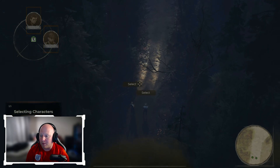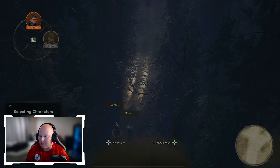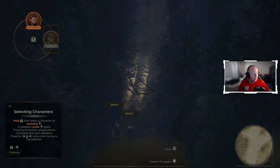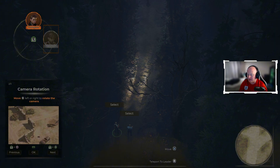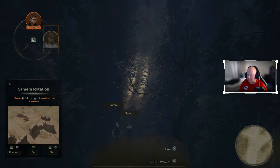Okay, so the controls: hold LB and press up — that selects the character. Press up again to deselect. Pressing that button selects the character first, and pressing it again deselects and adds more heroes to the selection. L1 goes to the previous character. Getting used to the control scheme now.